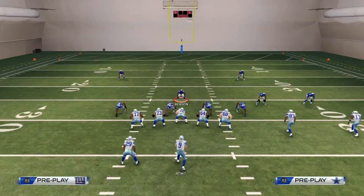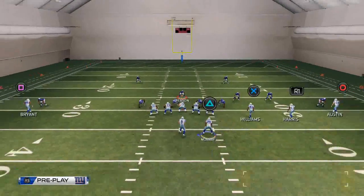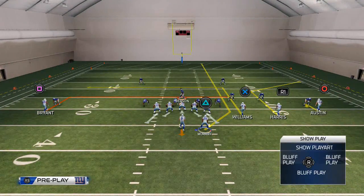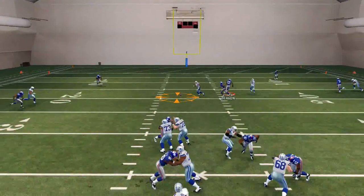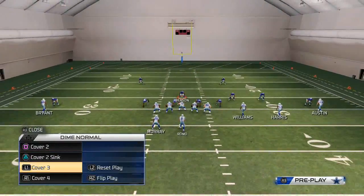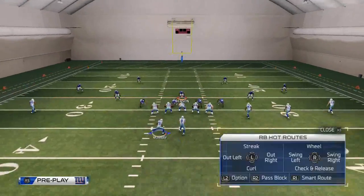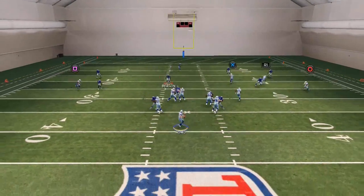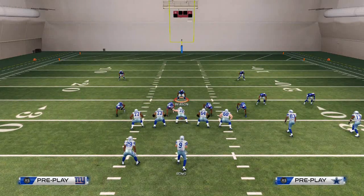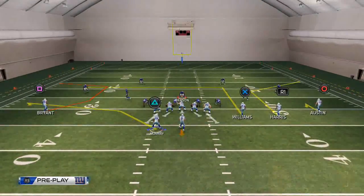The deep in route to Bryant is the key read — when they jump up on that route, if you can't get it to Murray, you can typically get it to Dez Bryant on that deep in route. You might also consider putting Williams on a deep in route and Dez Bryant on the mini in route. The deep in route to Williams develops a little more quickly in terms of route development. In cover three, the corner route won't be open, so you'll see that little baby in route get wide open.